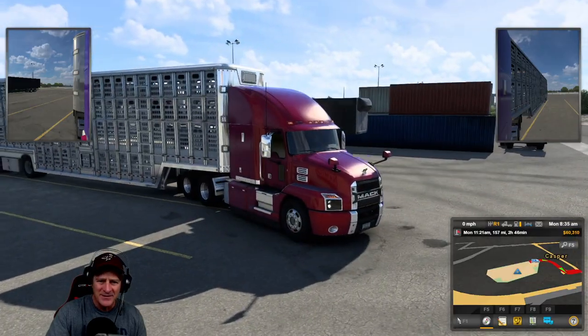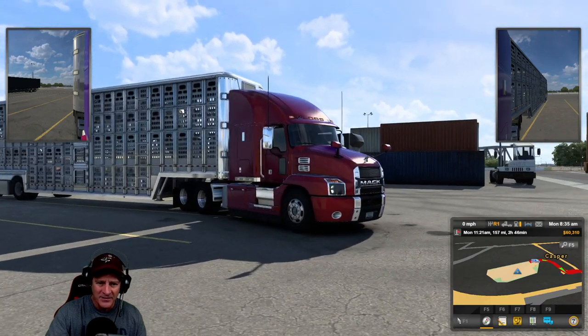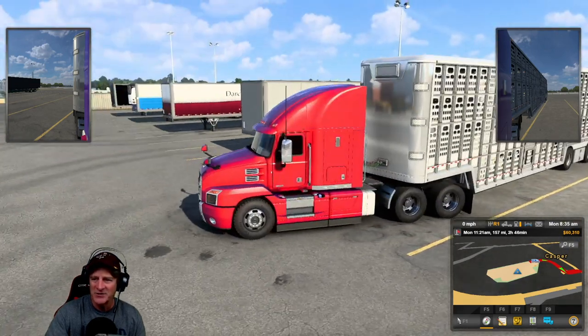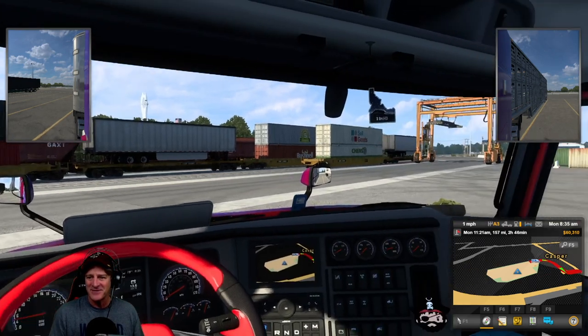I don't... is there cattle in it? There's only one. I can only see one cattle in there. One cow, maybe. There must be more - we're just not seeing them. Maybe there's some up on the second deck. What a cool-looking trailer, though! Anyway, let's get this going. We have a lot of stuff to do for today.